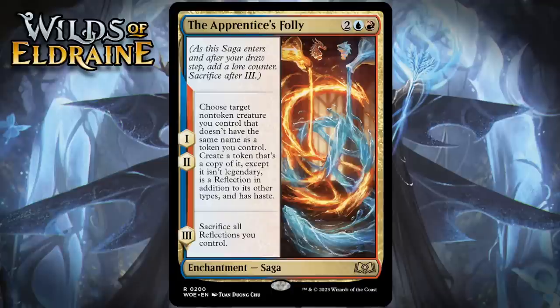Chapter one and two are the same here. It says choose target non-token creature you control that doesn't have the same name as a token you control. Create a token that's a copy of it, except it isn't legendary, is a reflection in addition to its other types, and has haste. Chapter three says sacrifice all reflections you control. So those first two chapters can deliver some pretty absurd value, as making a hasty token copy of your best and then second best creature can be a pretty serious beating.